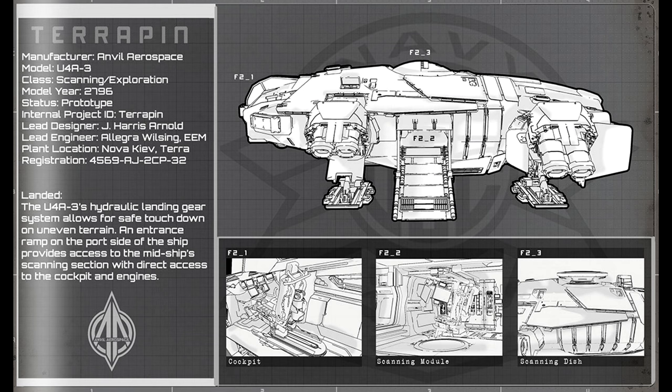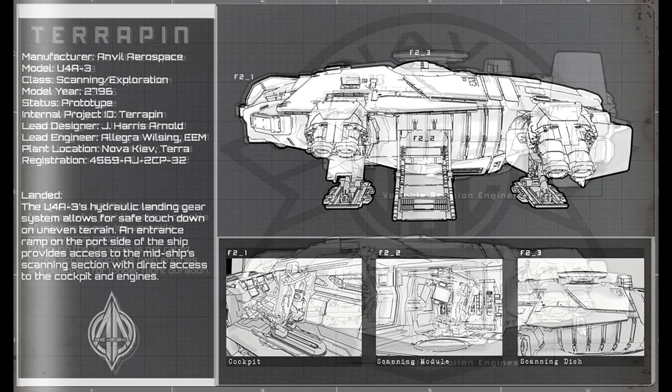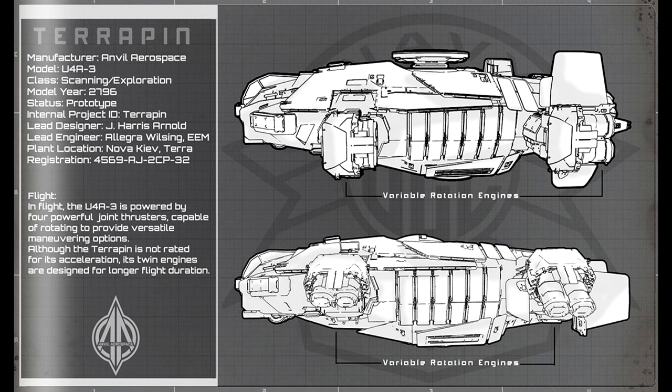The ship is known to lack some maneuverability, even though it does feature some rotational main thrusters for better control. But it did get something we didn't expect — a good weapons loadout. It starts out with two size 2 laser cannons and a size 5 remote turret on the nose.